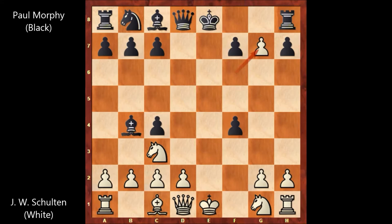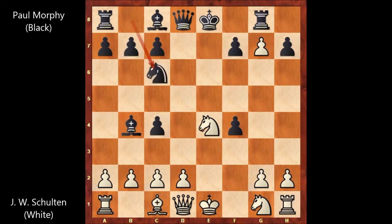John William Shulten is attacking the rook. So Paul Morphy played rook to g8, knight to e4, knight to c6, b3. And in this position Paul Morphy played queen to d4, attacking everything — attacking the knight and attacking the rook on a1.